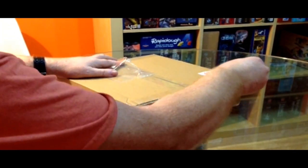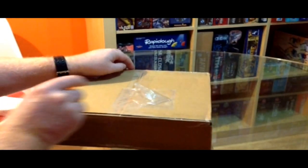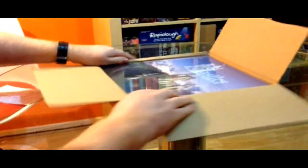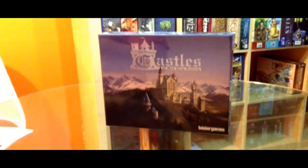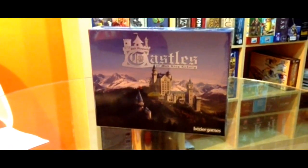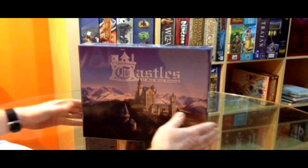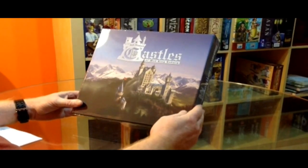Hi, here we go. Castles of Mad King Ludwig, from Ted Alspach, the designer - the same guy behind the very successful Suburbia game, which has had some expansions. It got on the radar straight away because it's quite a unique-looking tile placement game with option fitting, based on Mad King Ludwig who built the castles in Bavaria - the one that the Walt Disney fairy castle was taken off, or so they say.